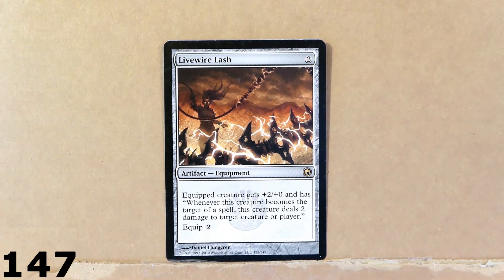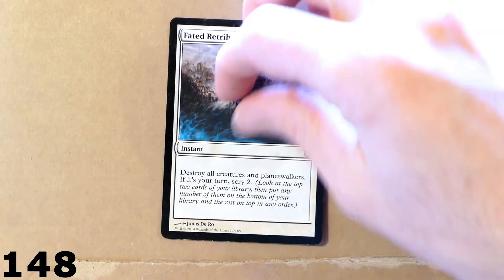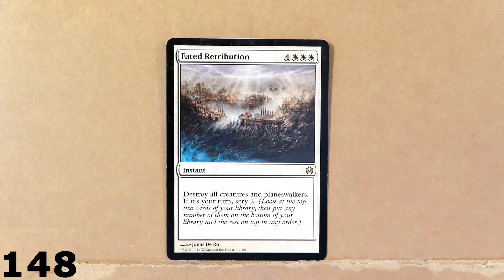Here we've got an artifact equipment — a rare card, Livewire Lash. Pretty cool artwork right there. Then we've got this board wipe for seven mana — four colorless and three white. Destroy all creatures and planeswalkers: Fated Retribution.